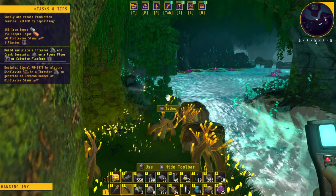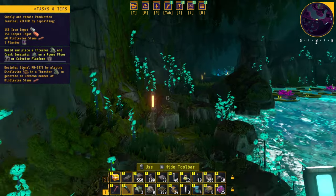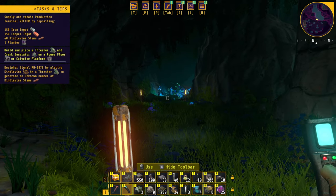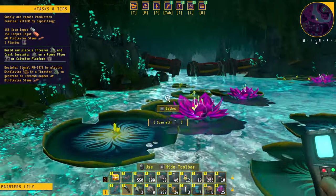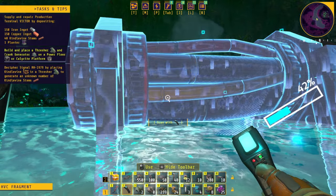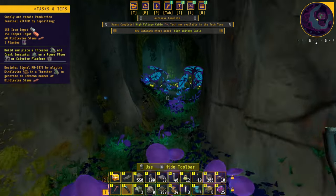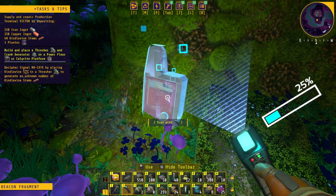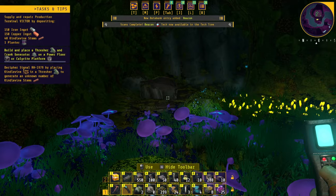I see a lot of light. There's another way. What are these? We can scan them, I think. Let's scan them all. There's a little room here — what do we have in here? Let's scan this quickly and then see — beacon technology is available.